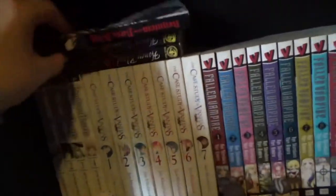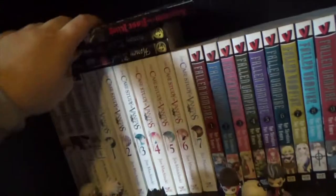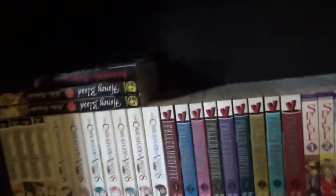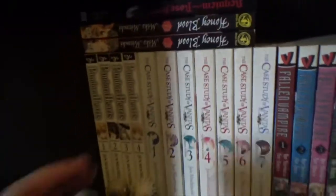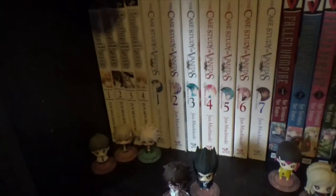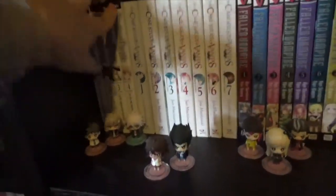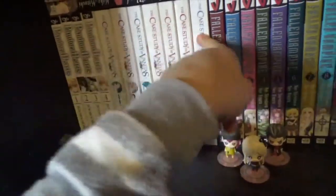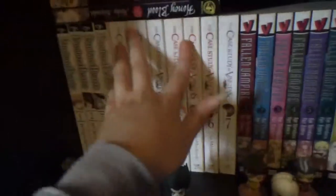Down here I have Requiem of the Rose King, Volume 1 — I don't know if I'm going to continue this. Then a complete series about a vampire. Pandora Hearts, 1 to 4 — I wanted to get the box set of this but I think it is now out of print. And then Vanitas: The Case Study of Vanitas, 1 to 7, by the same author as Pandora Hearts. I think this is the superior series — I love this. It's like steampunk Paris with vampires.